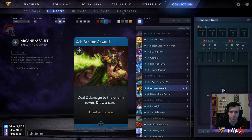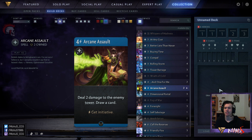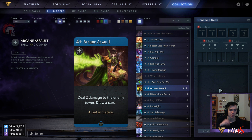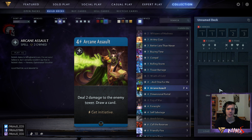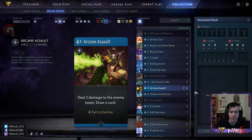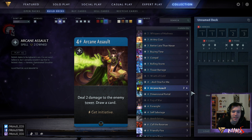Next we have Arcane Assault. In limited I'm not a big fan of it usually. It gets your initiative, which can be nice for setting up something like an Eclipse or a Thunder God's Wrath, but the card is so expensive — four mana for just cycling and dealing two damage to the tower, which is almost non-consequential. I usually end up cutting it as one of my last cards, though it is fine as a filler if you have things to set up with initiative. In constructed it becomes more relevant because the fight for initiative is harder and more impactful. Basically it's a card-economy-free way to get initiative for four mana — that's all it really does.